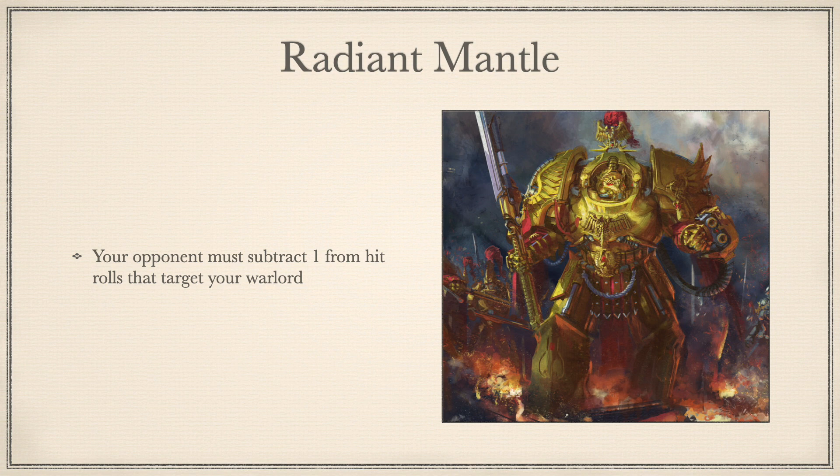Radiant Mantle: Your opponent must subtract 1 from hit rolls that target your Warlord. This is a great defensive trait, however it pales in the shadow of Superior Creation. Realistically, this is one of the traits you would look to give out via a stratagem, dependent on the role you expect your character to undertake — i.e., a solo Alaris on an objective or a bike captain operating independently — to help them last longer.